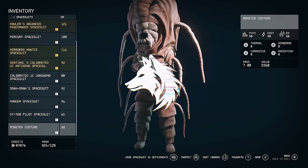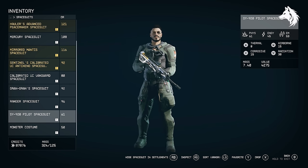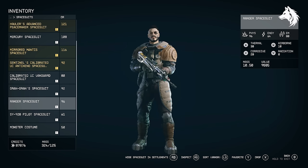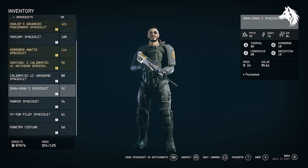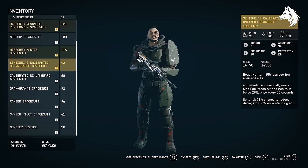Hi guys, Luna here back with another Starfield guide video. Today we have all 12 unique armor sets, some of which are missable, including the game's best armor, the Nishina armor. We're going over how to get all 12 sets with a total of 40 pieces, and you get the spacesuit, helmet, and pack all in one go. Let's start — I'll do these in order from worst to best armor rating.